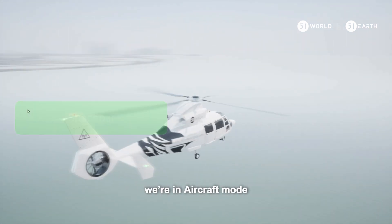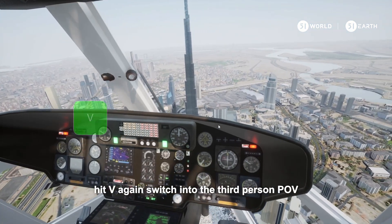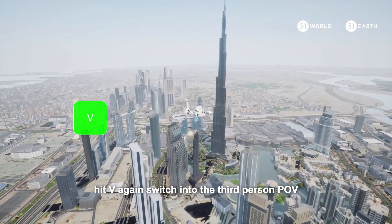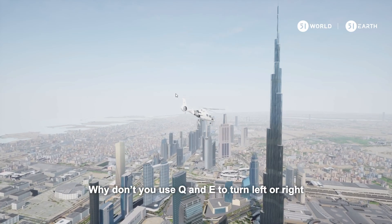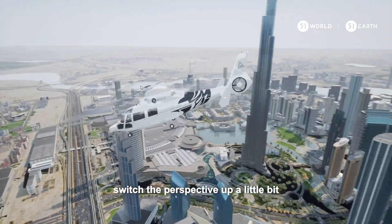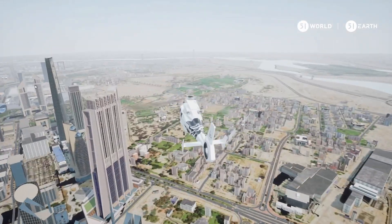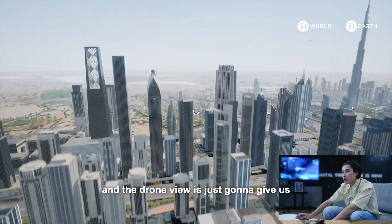By hitting 7 we're in straight-up aircraft mode. Take off with W and shift, hit V to get into first-person POV, and hit V again to switch into third-person POV. Don't hit the Burj Khalifa! Use Q and E to turn left or right, and use the left mouse button to switch the perspective up a little bit.